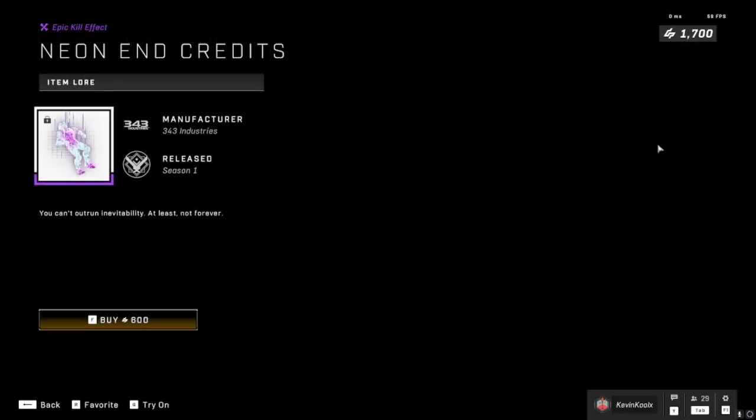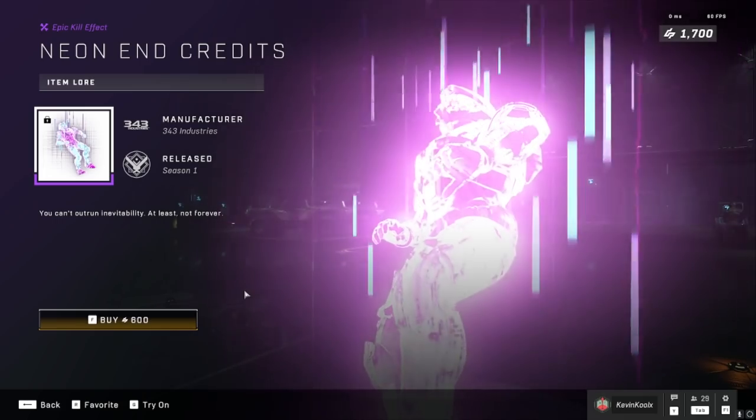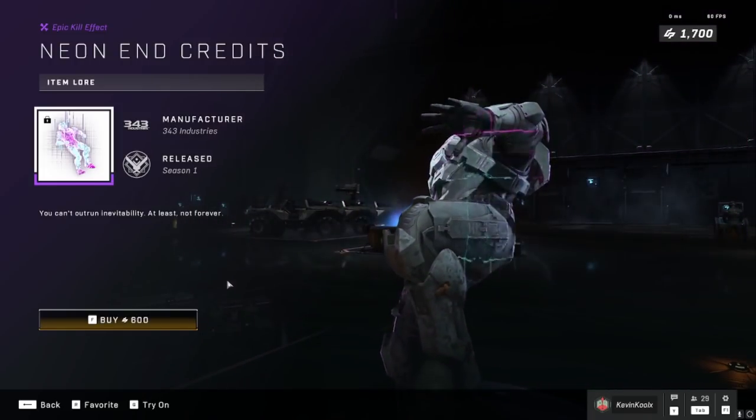We have the Neon death effect here, which gives you a death effect with that purple teal, kind of digital look tied to the Cyber Showdown theme. It does look pretty sweet. For $6, it depends how much you like it and how much you can kill players — because if you can't kill anything, you're not gonna see it. It's a fun death effect to add to your weapons for $6 USD.